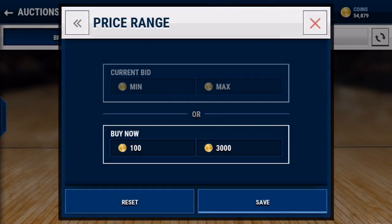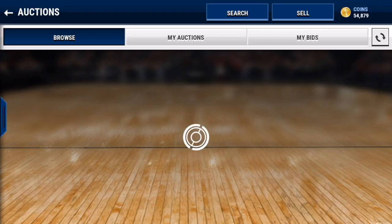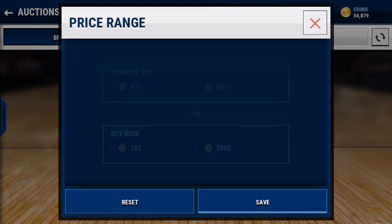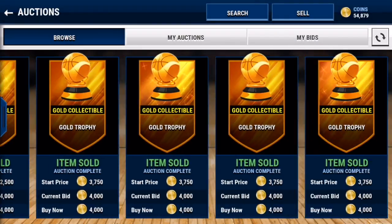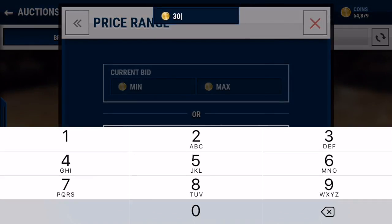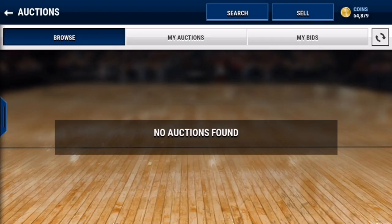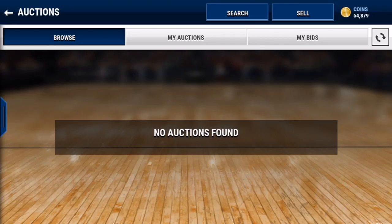We're going to be sniping gold trophies for 3,000 coins or lower. I don't know why there are no auctions up right now — earlier there were like two pages. There are a bunch for 4k, just making sure I didn't type anything wrong. We're going to try to get a live snipe here.